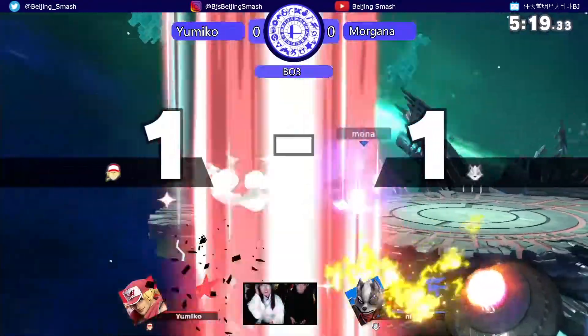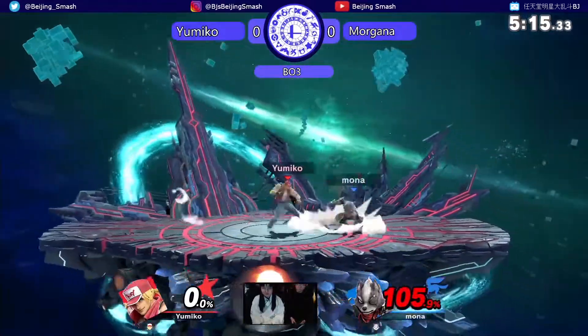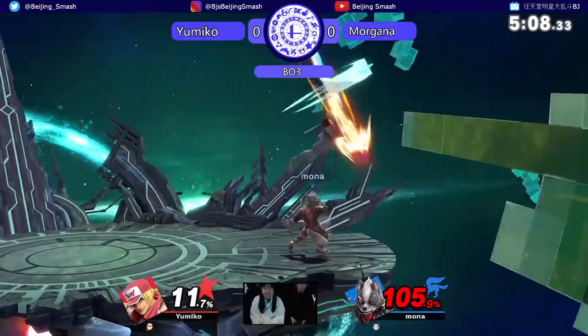Great up tilt. Big deficit, but it's not impossible. Terry is very susceptible to combos, so if you can get a down throw, maybe dash attack — start off with that. That's a good punish, get in there again.